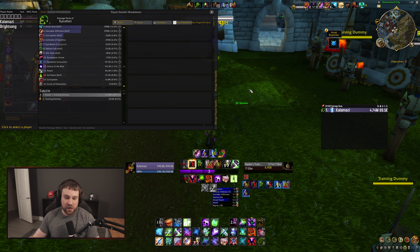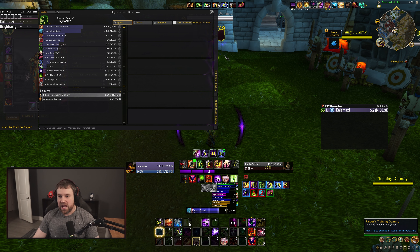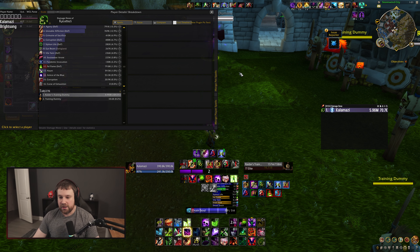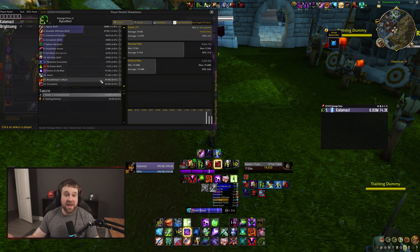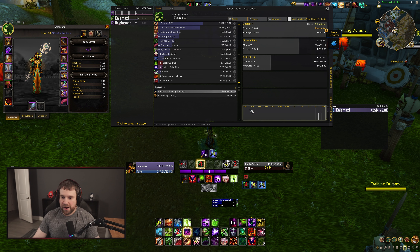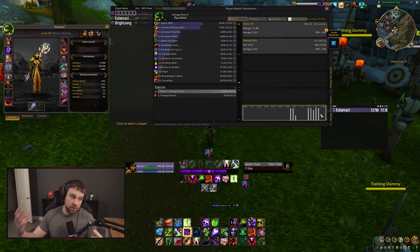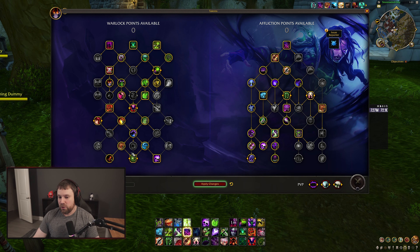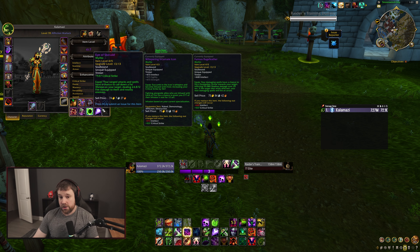There it is — Fell Flame, that's the ring from the island proccing. Unfortunately it did not proc Seal of Diurna's Chosen, which is an issue in itself. It's very similar to the interaction Inquisitor's Gaze has — it's RNG on top of RNG. If it procs there's a chance for the other effect to also proc. It procced again — still no Seal proc. There's the proc a third time, you can see it rising up in damage. There's Broodkeeper's Blaze — so it CAN proc the ring, but the first Aeronog ring proc was at a minute and a half into the fight.